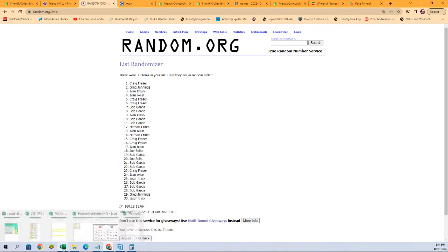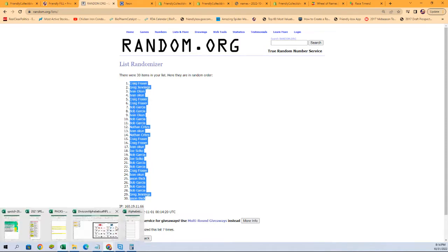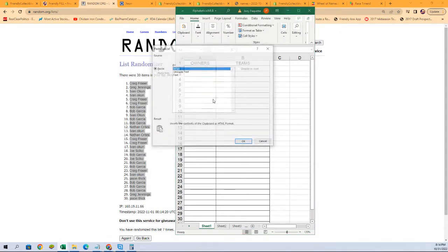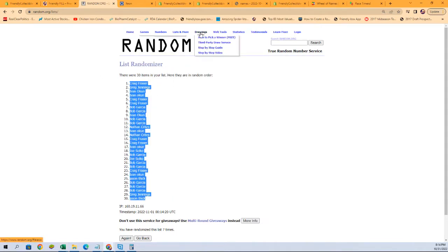I don't think I grabbed a spreadsheet. That's all right, we can use that one right there — we'll use that one because we just need a blank sheet. If it's not blank, we'll make it blank. All right, that's our owner names. Let's go get those team names.